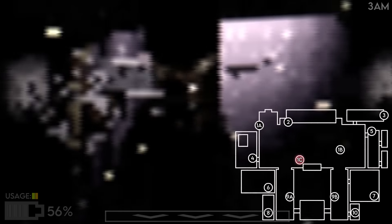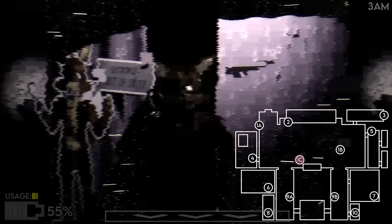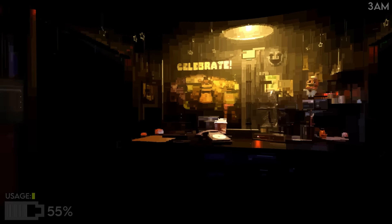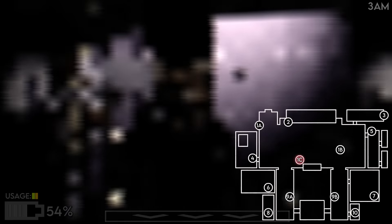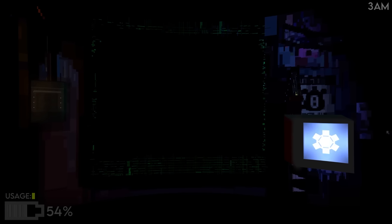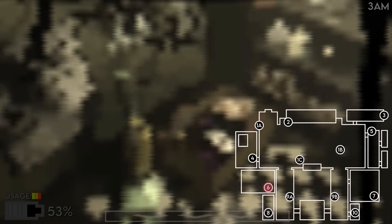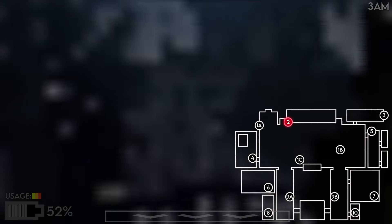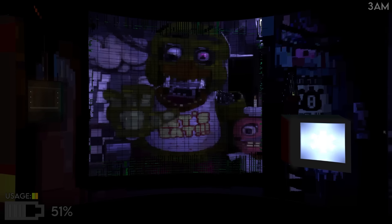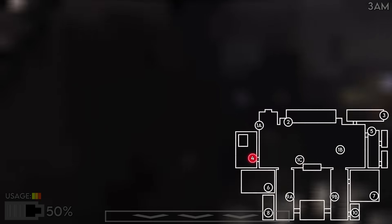Since we already have the doors closed, it's good that Foxy attacks then — that means Chica and Bonnie shouldn't attack at the same time. 3 a.m., 55% — this is really good, a winning power usage right now. Bonnie should be on his way. There's Foxy — check for Bonnie, he's in the hallway but far away. She's not leaving for a while. I keep saying I won't use power but I keep using it.